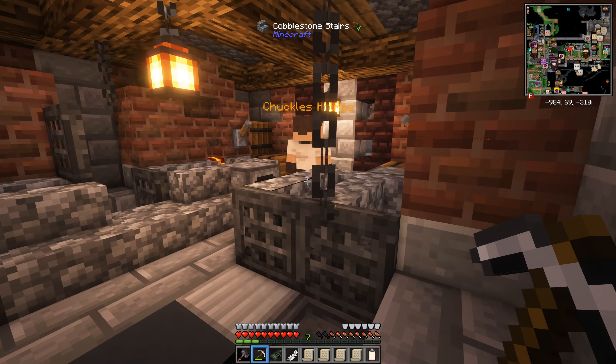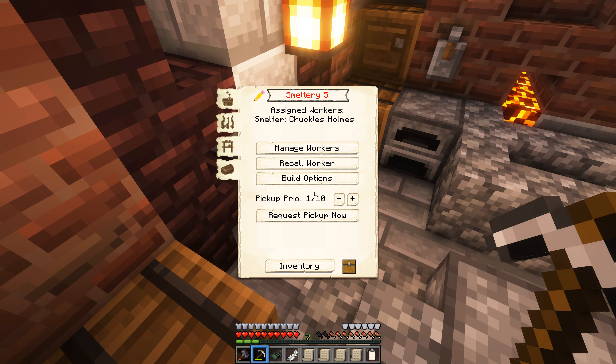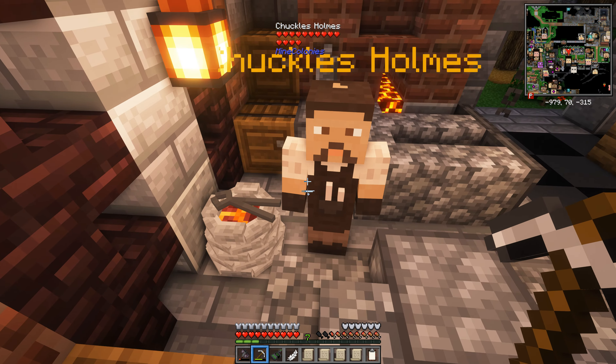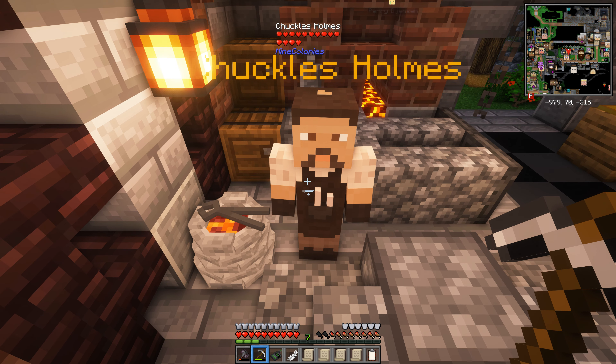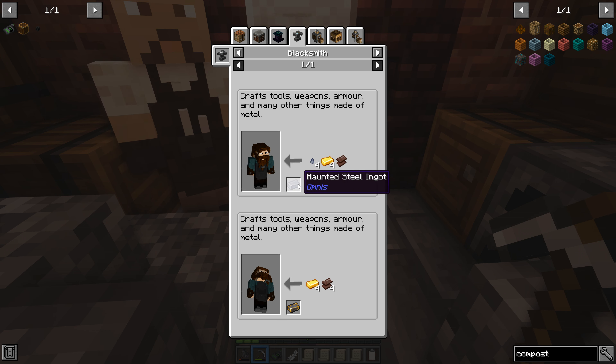Here at the industrial district, at the level five smeltery, let's try out the ore multiplication. At level five the smeltery can triple your ore if you're lucky, but it depends on the stats of your dude — the stats affect smelting speed and the chance of multiplying ore, and strength is the big one. 40 strength gives this guy a 40% chance of tripling the ore. It always doubles, that's a given, but there's a 40% chance he'll get three instead of two.